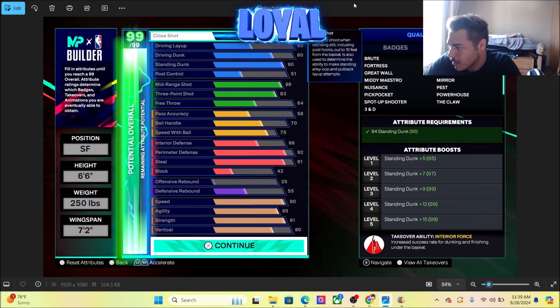We got an 80 close shot, we have a 60 drive and layup, an 80 dunk, a standing dunk of 90. Post control is not there, but dude it can shoot — got that catch and shoot. It's got 88 mid range, 83 three pointer. We got that ball handle at 70, speed with ball 75.